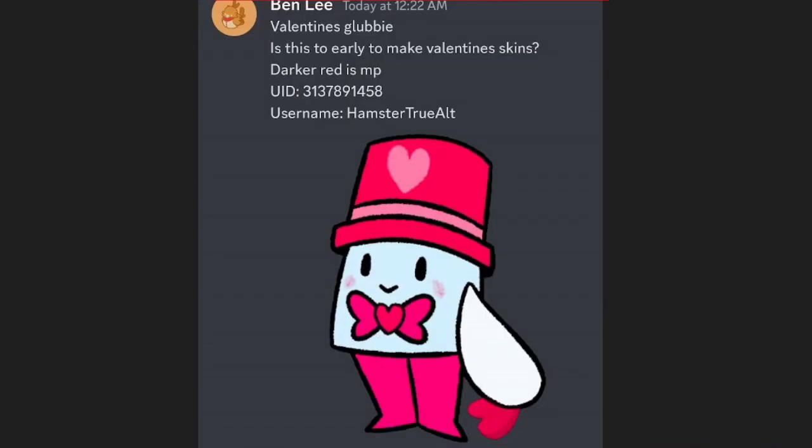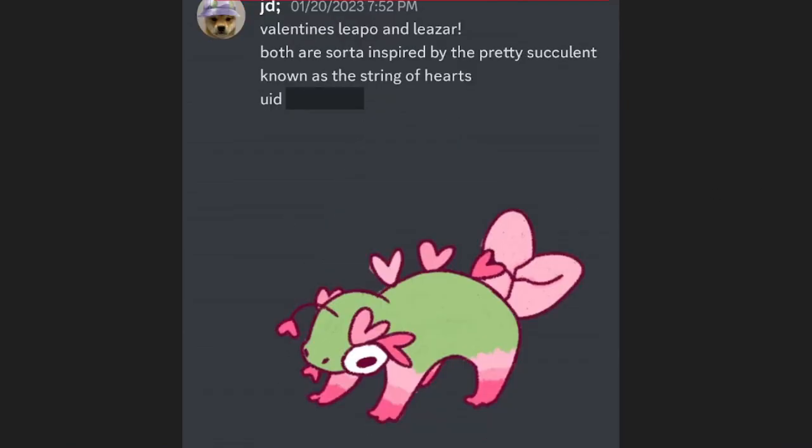We have a Valentine's Day Glubby by Ben Lee — it has that kind of basic mid look but I like it, pretty cool for Glubby. I like the bright colors on it. Next we got a Lipo and I really like how it's more of a pastel, lighter art style — that's really nice looking.